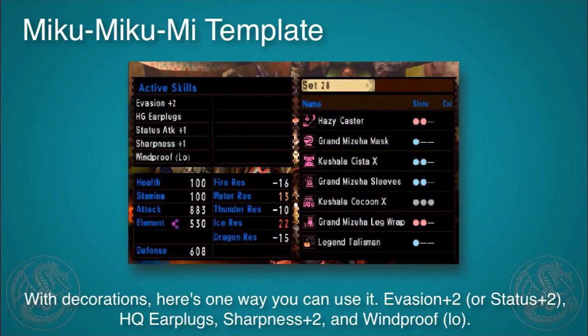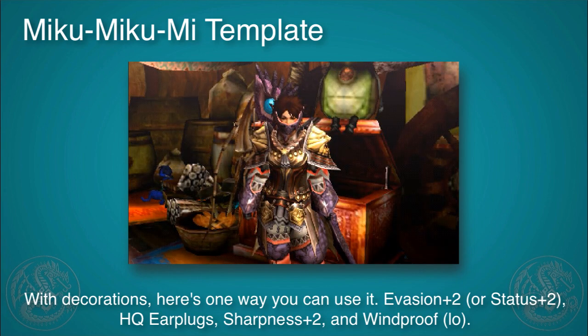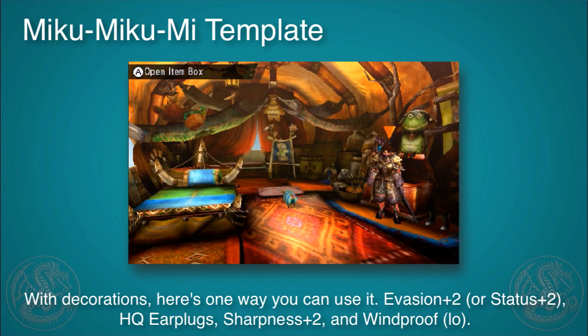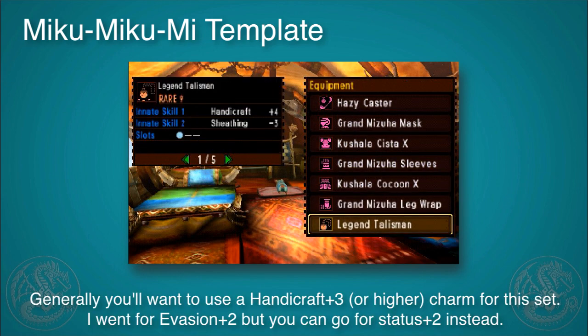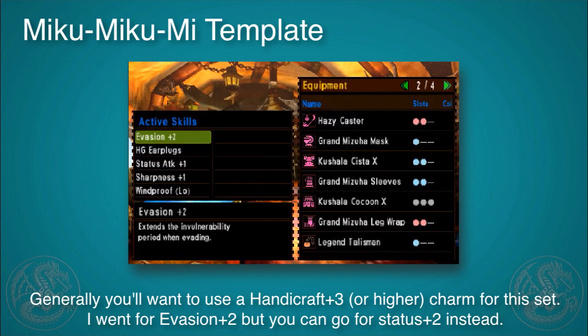Here's one example build, though I don't have really good charms yet: evasion plus two, high-grade earplugs, status attack one, sharpness plus one, and windproof low — a really nice set. With a proper charm I could easily get evasion plus two and status attack plus two, so don't let my example hold you back. I've seen some crazy sets depending on the charms.